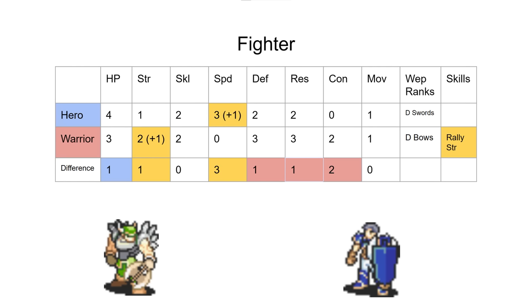Basically the differentiator is: Hero has better individual combat, whereas Warrior gets a strong support option. It's worth noting it's not like Warrior's combat would be complete garbage either — he's still an axe class, he can still stand there with a hand axe at 1-2 range. It's definitely worse in terms of combat but still not bad, and he would even still double the really slow monsters. We hope that makes it a more interesting decision.